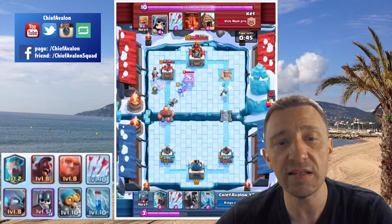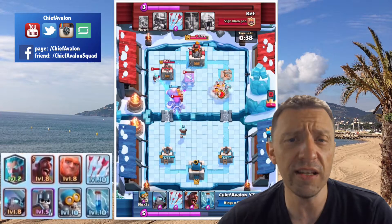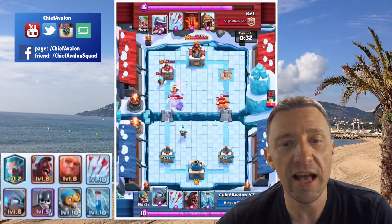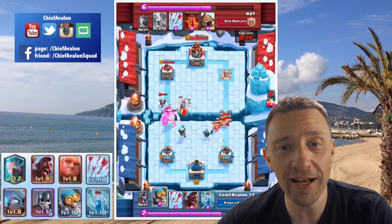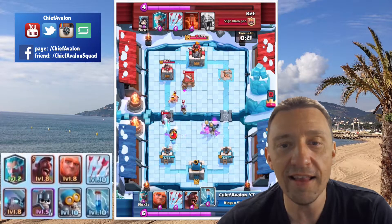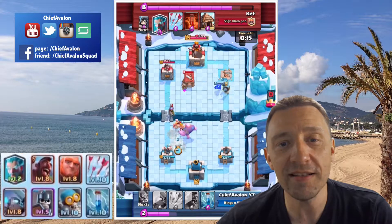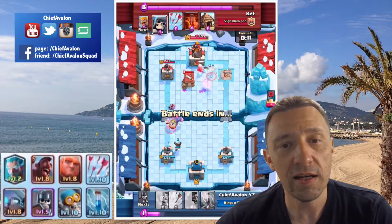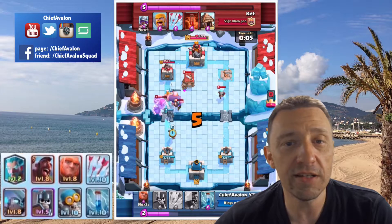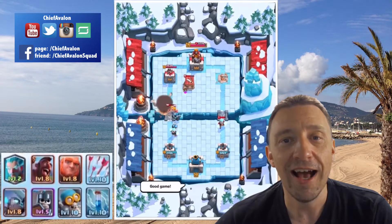I'm focusing on defense right now, also trying to push a little bit whenever my elixir is full to keep him busy. He uses another giant skeleton for defense — I think that's not the best use of it. I'm able to take out his barbarian hut as well. He's attacking from the right side and the only thing I got is the pekka to defend against those barbarians. Now the guards come in handy and those barbarians are down. I place another giant in the center as a meat shield, let my towers handle the attacking troops. The giant walks to his tower, giving protection to the bomber, the bomber takes out his barbarians, and it's another victory.